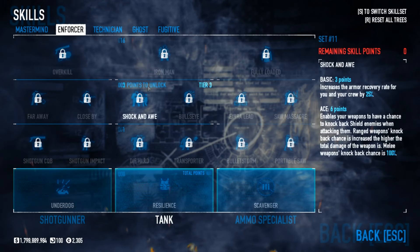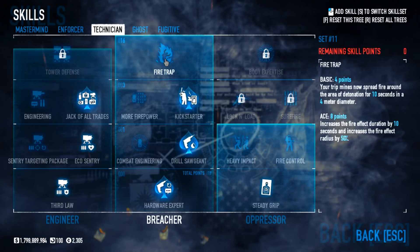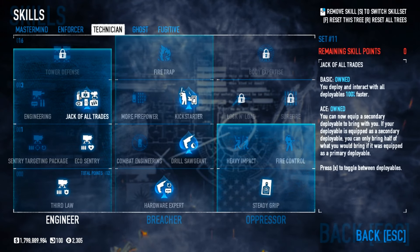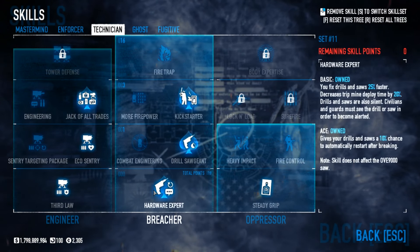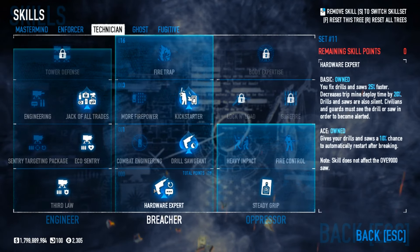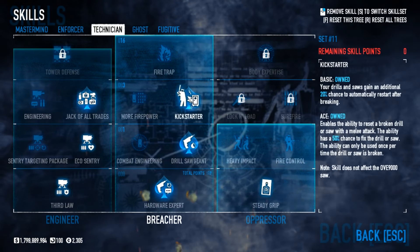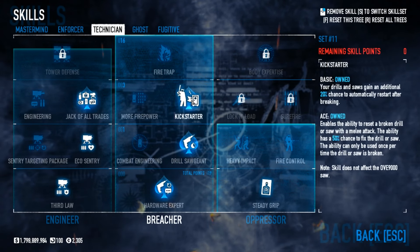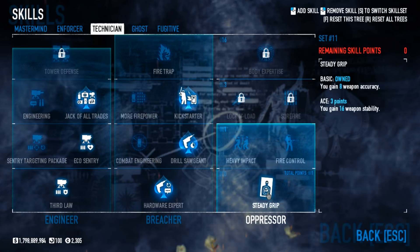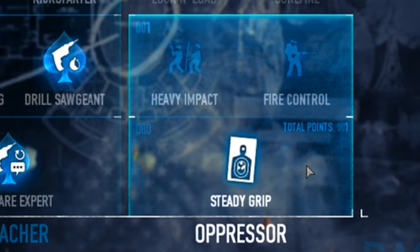I didn't take anything in Enforcer. Technician is really important because this is a utility build that you're going to be taking in loud, so I made sure to take Jack of All Trades so I could use my ECMs and my doctor bag. I've got all maxed out drill skills, which helps a lot in Crime Spree when you're trying to get things done as fast as possible, because you will just grind through doctor bags if you're sitting there doing nothing. Waiting for a drill is the last thing you want. Kickstarter helps a lot with that because of the melee attack for fixing the drill. Steady Grip is just because I had one point left over — that's usually what Steady Grip is, the bastard child of the point system.